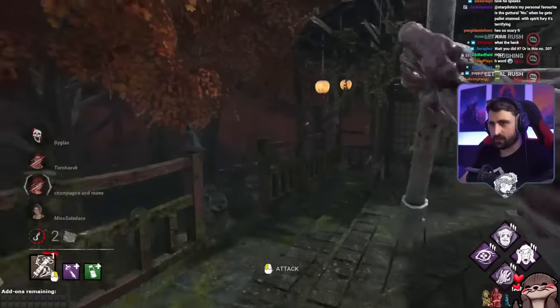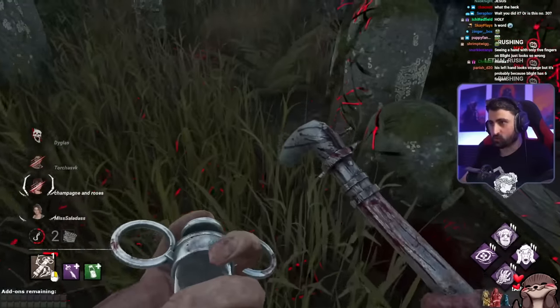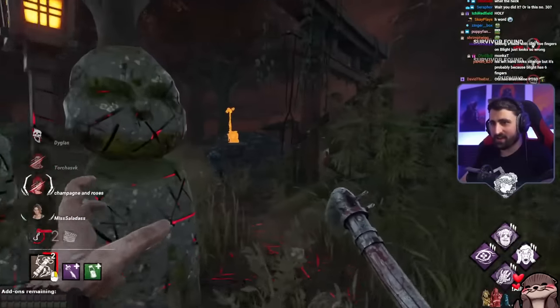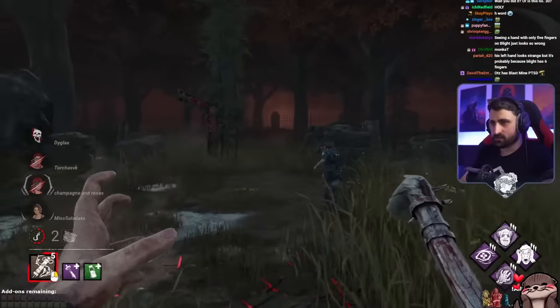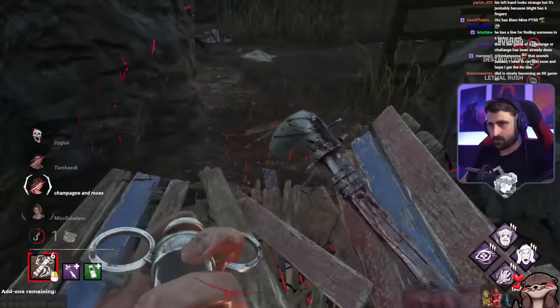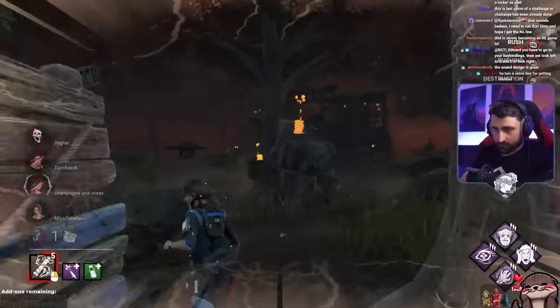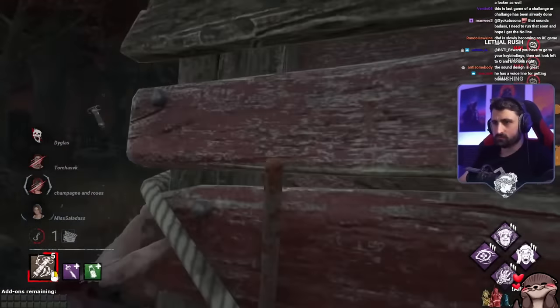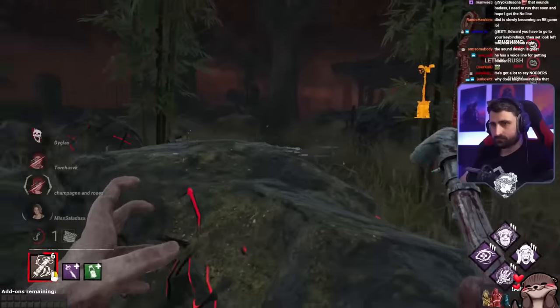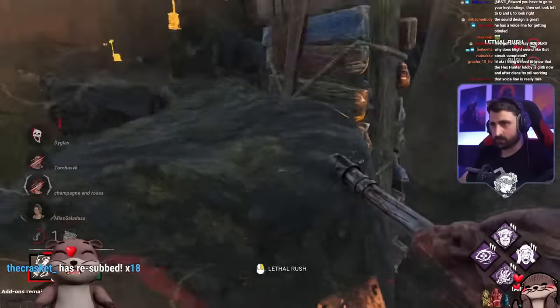There's probably a way to get a hit here. Oh my god, that was close. Jill — alright, let's see where she goes and interrupt her heal in a minute. After we get a hit on her, which is apparently now. Close. Good job. Close shave. Can I do anything here? Maybe if I'm the best Blight in the universe.